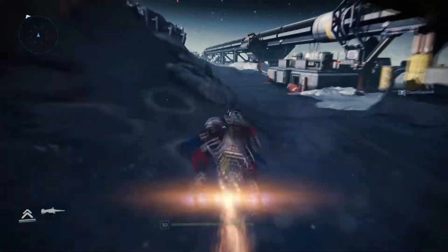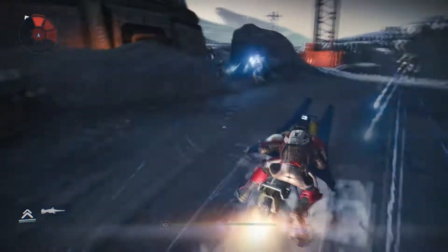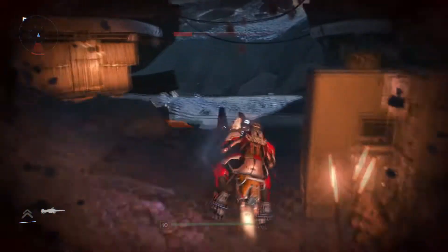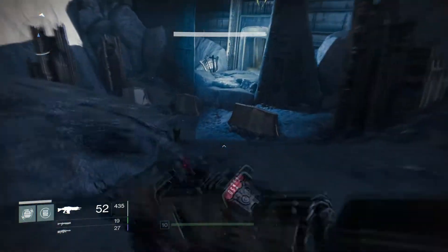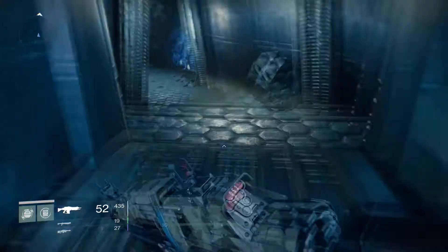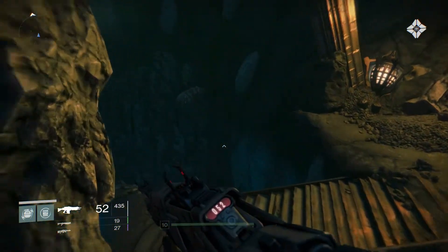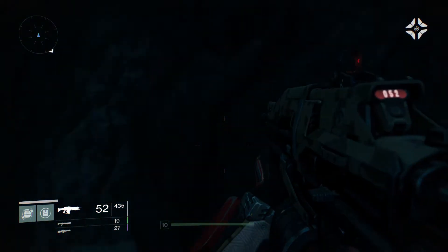Then you're going to remount onto your sparrow and burn it out to get the second one. I'm not going to be killing too many mobs here — this is intentional. If you've already passed these missions, it's going to be really fast for you to get these chests. This is the fastest way I've found, and we haven't actually killed anything yet, and we're just about to grab the second chest.